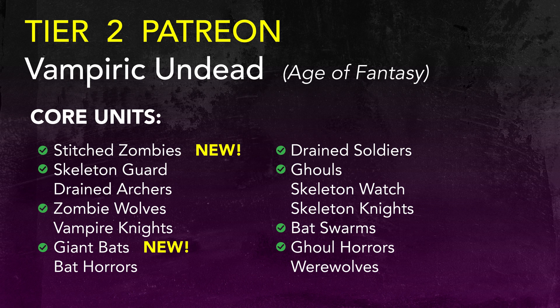If you are a Tier 2 subscriber of OnePageRules Patreon, you should receive 3D print files for new units for both the Vampiric Undead and the Dwarf Guilds. Starting with the fantasy genre, let's talk about the new Vampiric Undead releases for Age of Fantasy. Looking at the core units, the Stitch Zombies and the Giant Bats have been added.